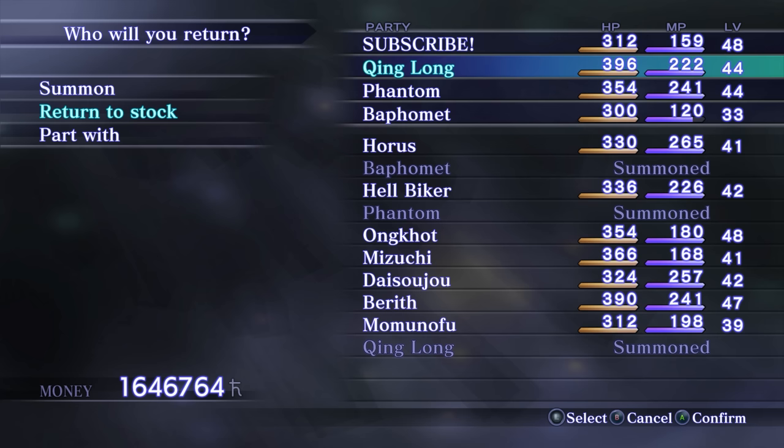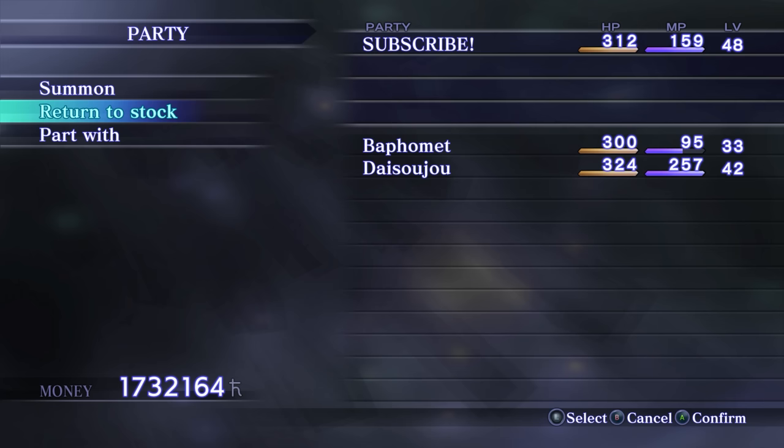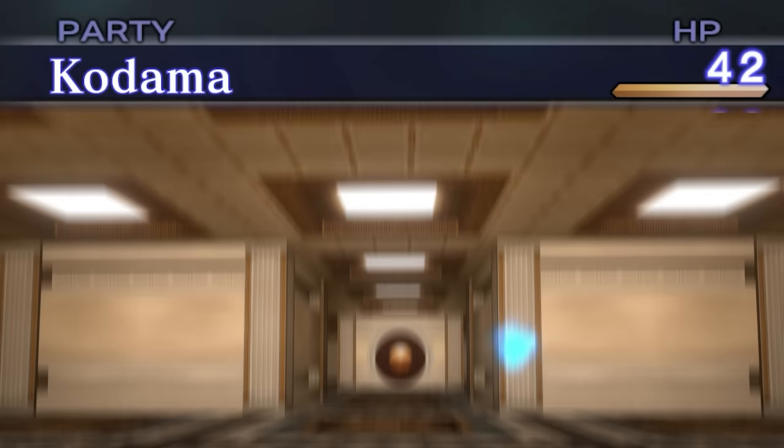In Nocturne, you can remove or add demons to your party as you please, but you cannot do the same thing with the main character Demi-Fiend. The Return to Stock option doesn't allow you to select him, and if you don't have any demons in your party, the game will prevent you from using the function altogether. But in the PC version of the HD Remaster, we can circumvent that.